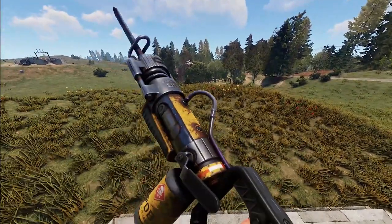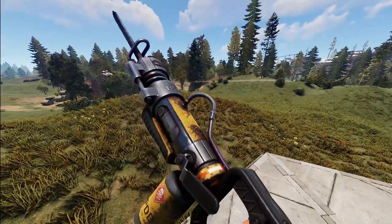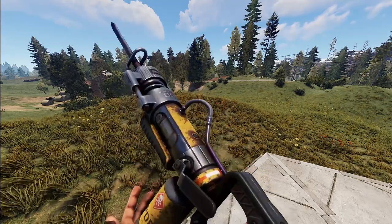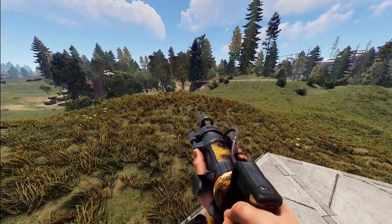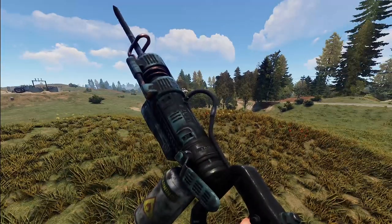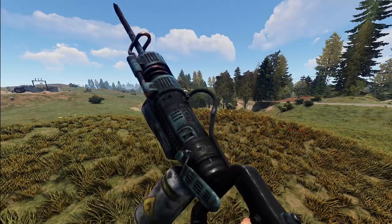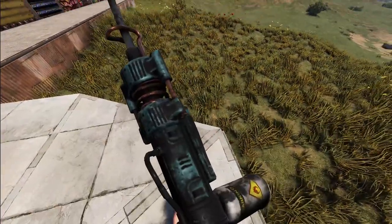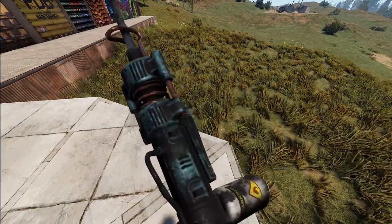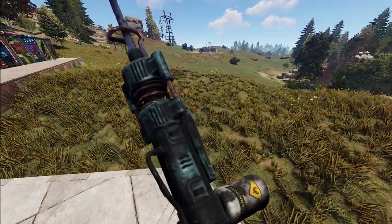Next we've got two jackhammers. The first is of course themed to fit the update — worn and torn with some nice old chrome to it, definitely fitting into Rust quite well. Then we've got an even dirtier jackhammer: the Coal Miner. It is covered in coal dust, and what really makes the difference is it actually looks like coal dust rather than just something painted over.